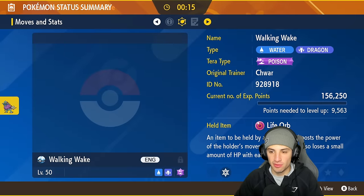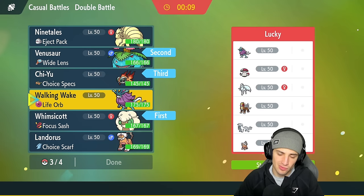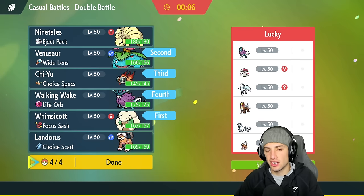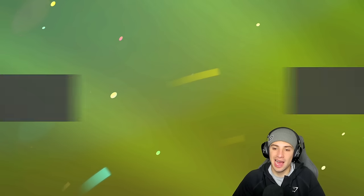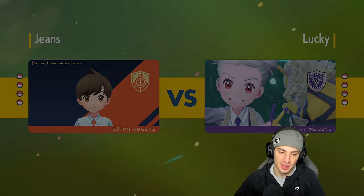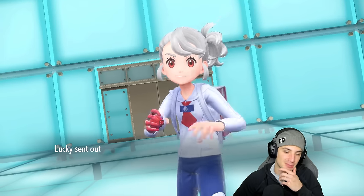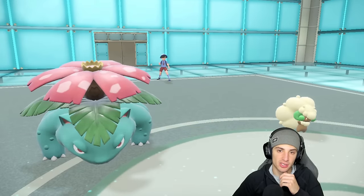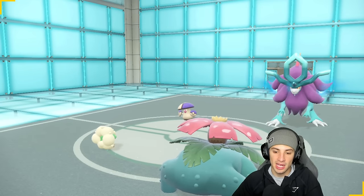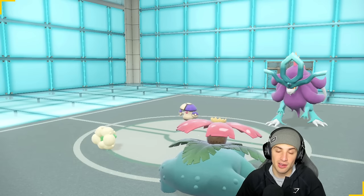Walking Wake has dragon, water, fire moves and Protect — not bad at all. I'll give it a shot. I haven't used Walking Wake too much, mainly the casual ladder. The main focus of today's video is Venusaur, so we're pushing him as much as possible. Let me know in the comments what other Regulation F Pokémon you want to see! I've got a Hydrapple team coming, Gouging Fire, the new Paradox forms — a lot of new content on the way.